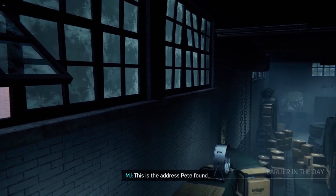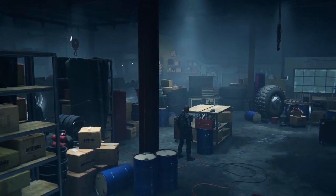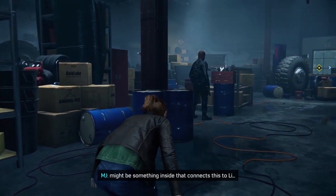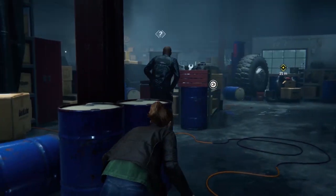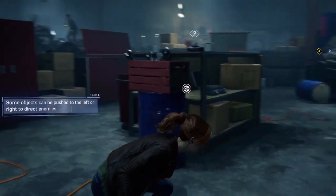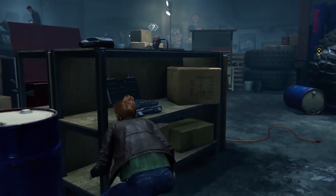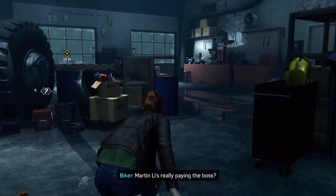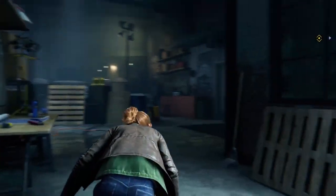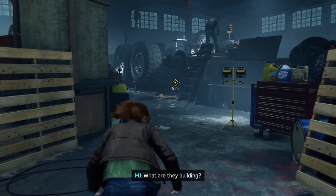Hi everybody and welcome back to Let's Play Spider-Man Remastered. At the end of the last part, Pete went over to MJ's place to cook some dinner, and she basically told him about where she was when he called her. This is where we have another playable MJ section where we find out what happened with her. She was basically able to find out some stuff — this isn't to do with the demon stuff, it's just something she was researching for herself.